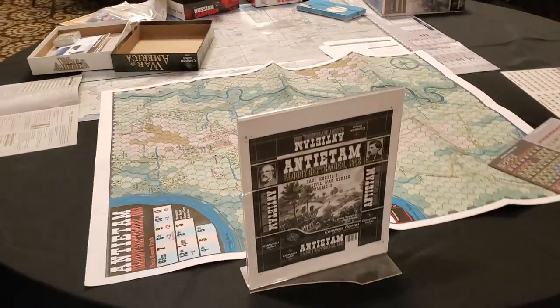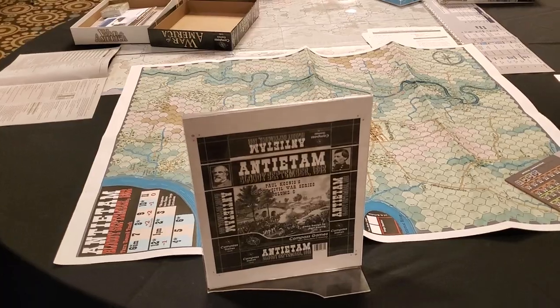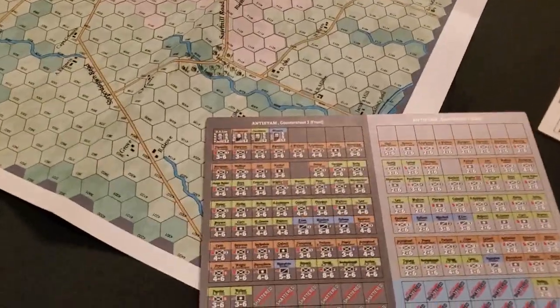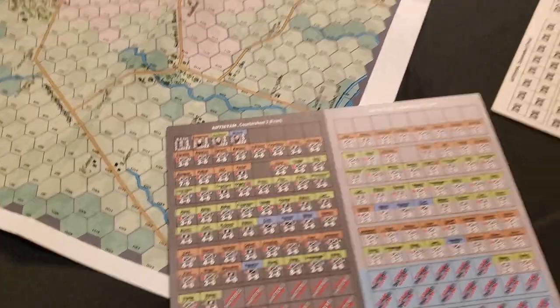Here is an upcoming game — this is Antietam: Bloody September 1862. This is a Paul Koenig design. Not sure how far along this is, but certainly these counters, which look like they may be laser cut, look pretty nice.